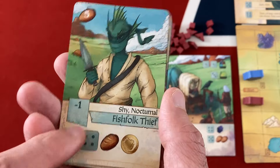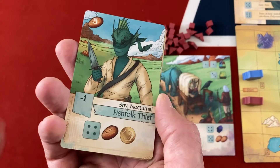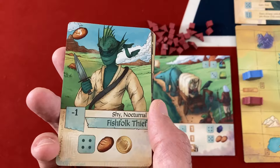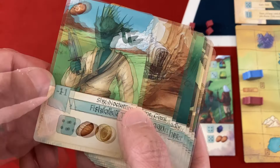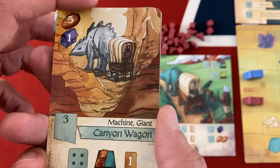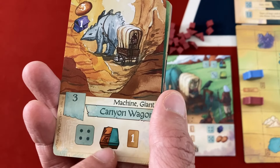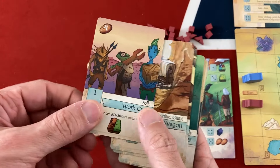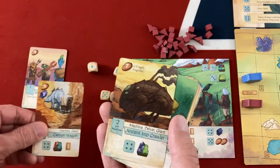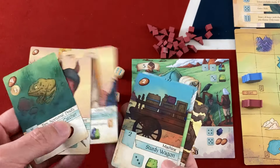The fish folk thief costs five food and is actually minus one victory point, but they can get you a coin every turn. Coins let you make those big trades worth a ton of victory points and also generate a lot of extra bread — so it's not too bad even though it costs negative points. There's another machine that's pretty expensive. The Canyon Wagon could move me again — so I could just move a ton. I kind of see a nice machine combo here, even though the bot is going to compete over it.